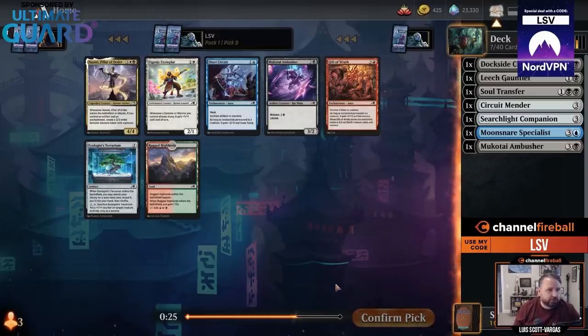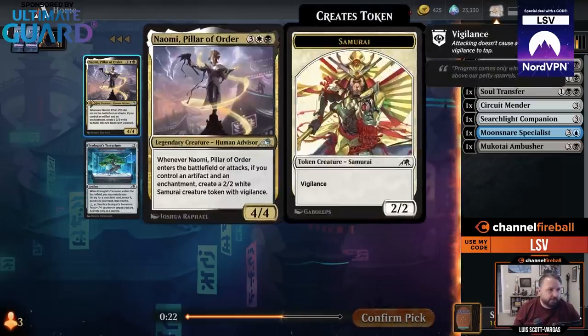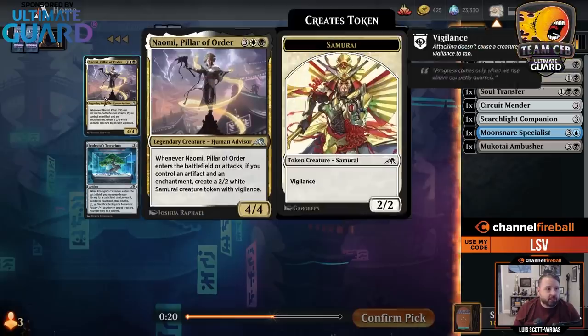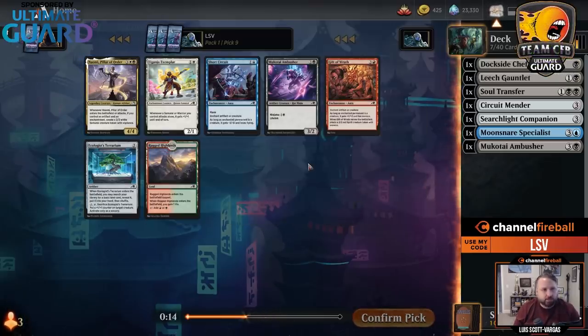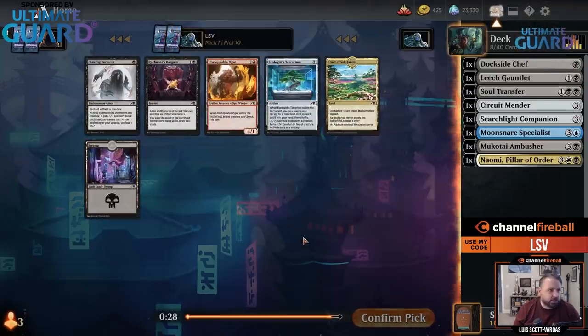There is another Ambusher. Oh wait, this is pack eight, so I could get another one after this. Whenever it enters the battlefield or attacks, you have an artifact and an enchantment — I feel like I'm pretty good on that. Let's just take that; I don't see a reason not to.